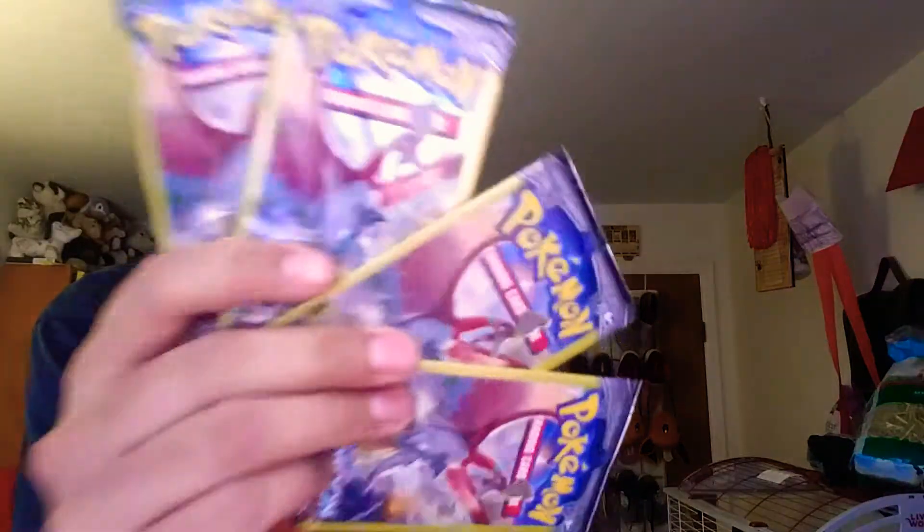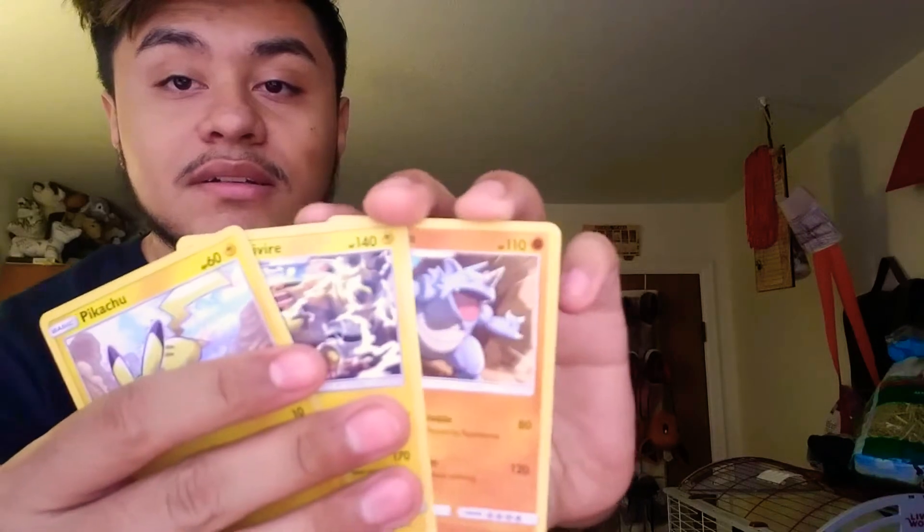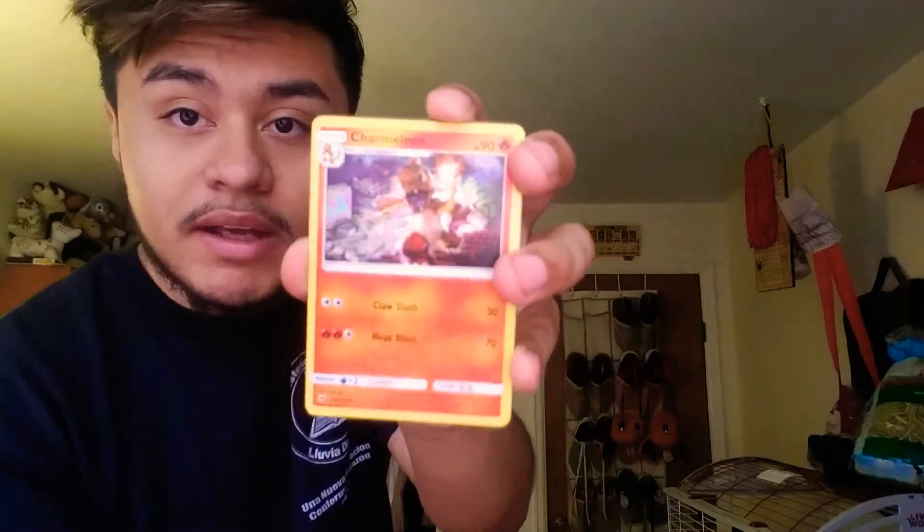Three, four packs left guys - hopefully these weren't all duds because I wasted $70. Boom, we got a Pikachu right here, an Electivire, and a Rhydon. The Electivire is a rare but it's non-holo, so sad. Down to our third to last pack and we have a Stufful, Crabrawler, and a Charmeleon.